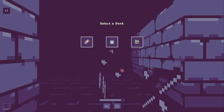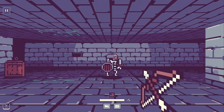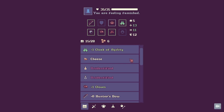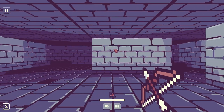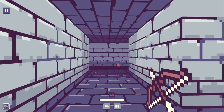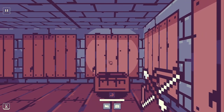Level up — critical hits restore some health, sure. Knowing that traps proc when enemies walk over them, plus three agility — it makes you want to try and manipulate the positioning a bit to proc off traps. I don't know if maybe you can get hurt by traps after they've already gone off.